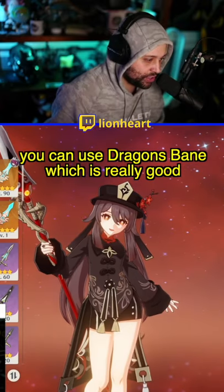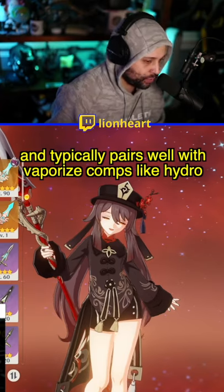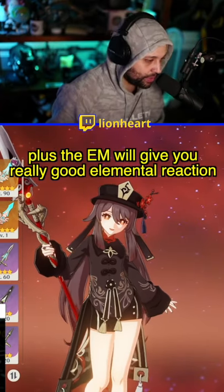In the four-star range you have three options. You can use Dragon's Bane, which is really good because she's constantly affecting enemies with Pyro and typically pairs well in vaporize comps with Hydro. Plus the Elemental Mastery will help you get bigger elemental reactions.